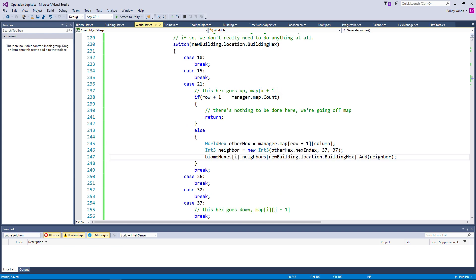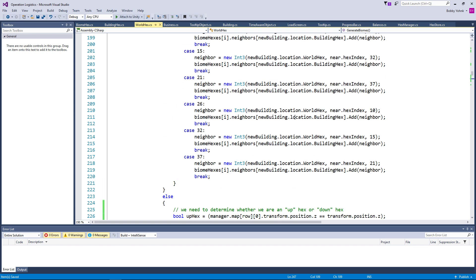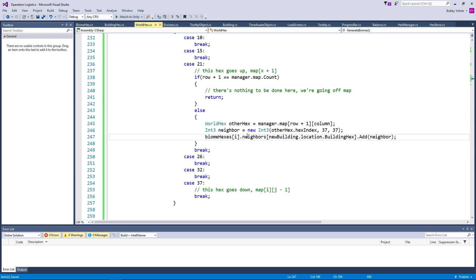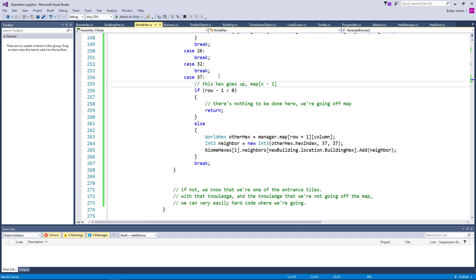Okay, so that gives us our neighboring building hex when we're going to a new world hex moving northward. Now we do the same thing for 37 — I'm just going to copy this and essentially invert all of the signs. So if row minus one is less than zero, there's nothing to be done here, we're going off map. This is x minus one. Otherwise we want to be grabbing row minus one and column. And then our neighbor is not 37, but 21, since it's the exact opposite. We just add that in. Look at that — we're a third done.